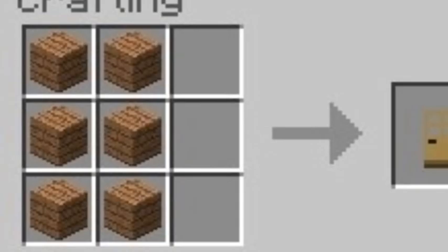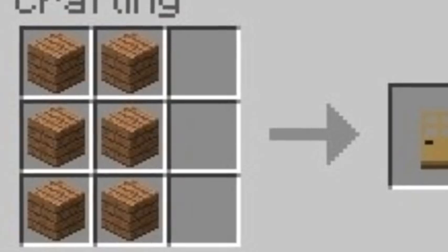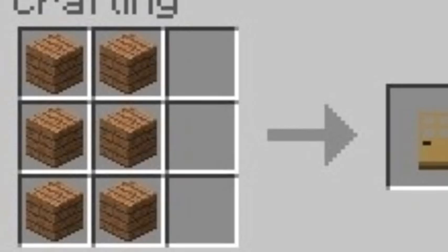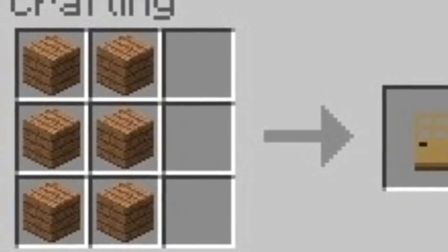The last item of this part of crafting — I'm not going to cover all crafting recipes, only some really important ones. The last one, as you can see on the screen, is a door. Doors are pretty important, and there are actually two different types of doors.